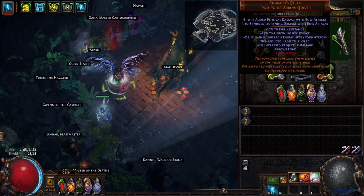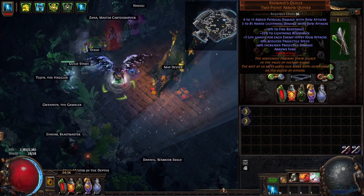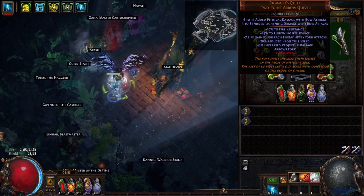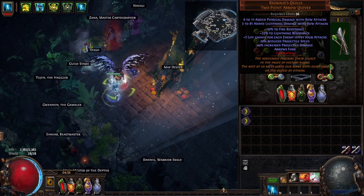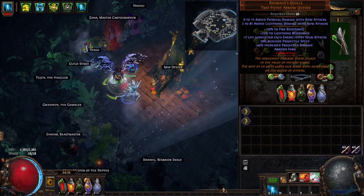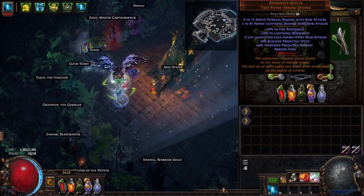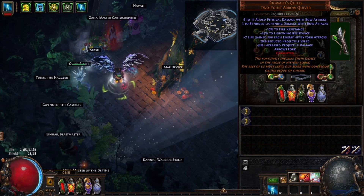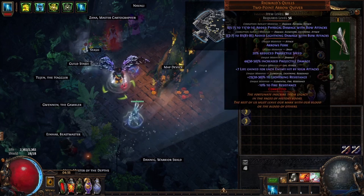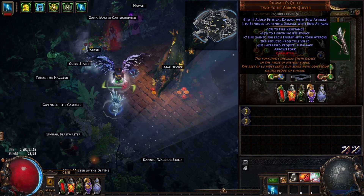For the quiver, you can run a couple different quivers with this build. I'm running a Rigwald's Quills with double corrupt — I think I paid 3 ex for this in Standard. A regular Rigwald would be fine. If you can't afford a Rigwald, you can run a Hyrri's Demise or the other one, which gives you some life and some res. Rigwald's is really nice because it gives you extra arrows for additional clear speed.